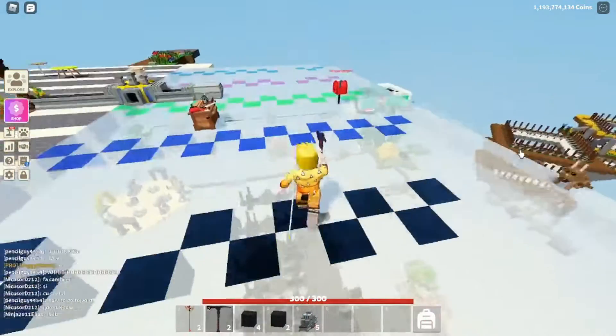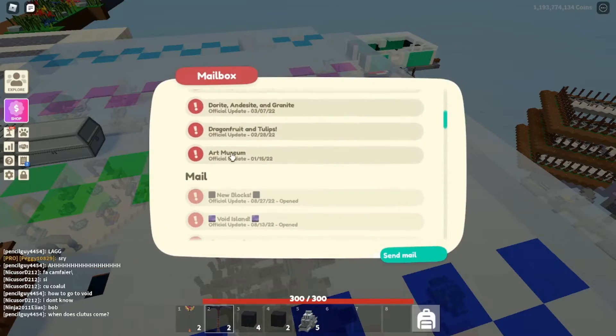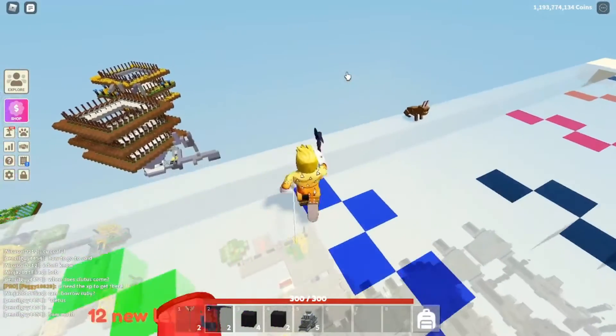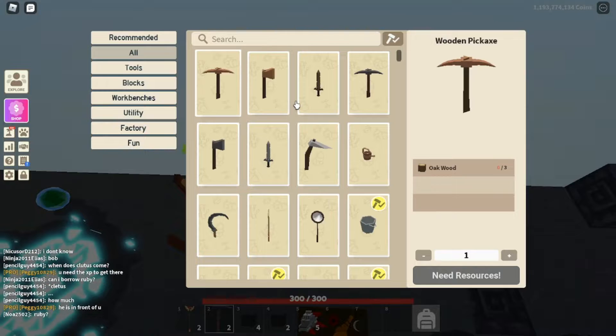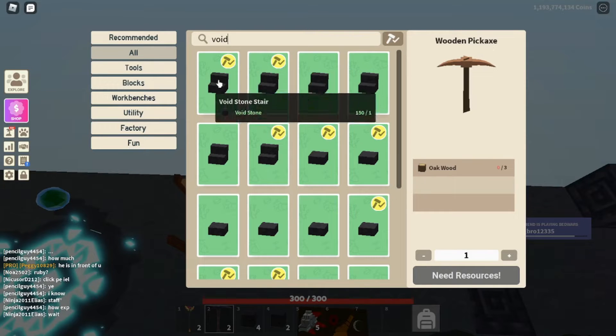So there is a new update — actually it's a minor update. It's just some new blocks from the Void Stone; they made some variants, they made some stairs, they made different blocks, and for people who do like to build like I do, this is a great addition for the game. So let's see which new blocks we got and then I will show you how to get them.